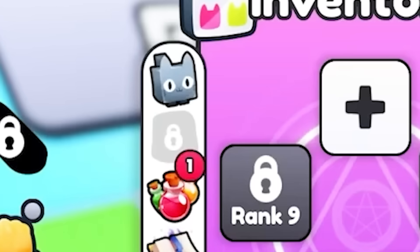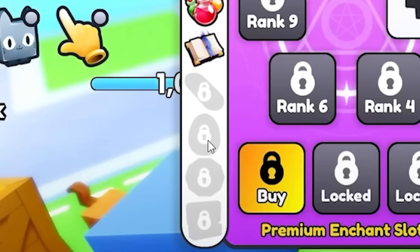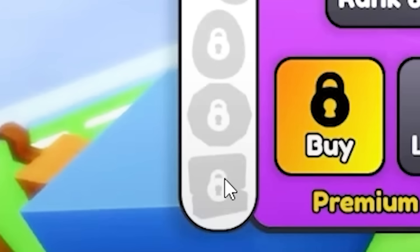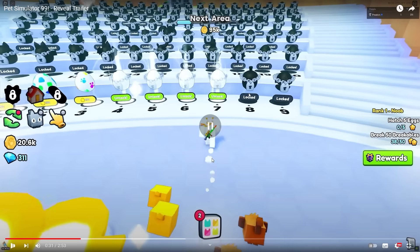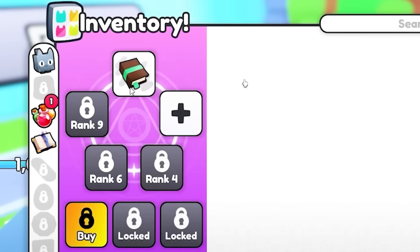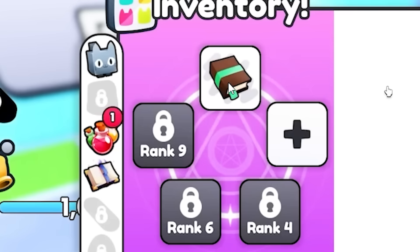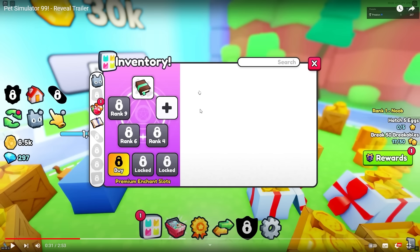He clicked to activate it and it went into his inventory. So it looks like you can hold five special abilities at once — this one is walk speed — and as you progress through the ranks you then have the ability to equip five different enchants. Maybe all five of them could be speed; we don't know what other ones there are yet.